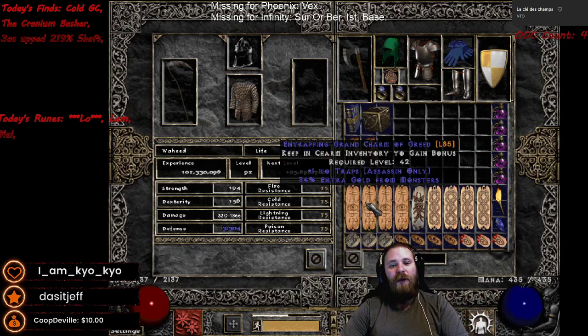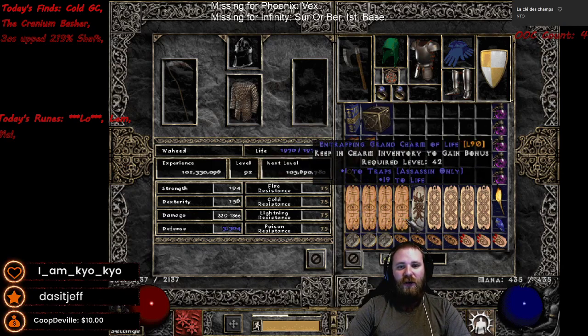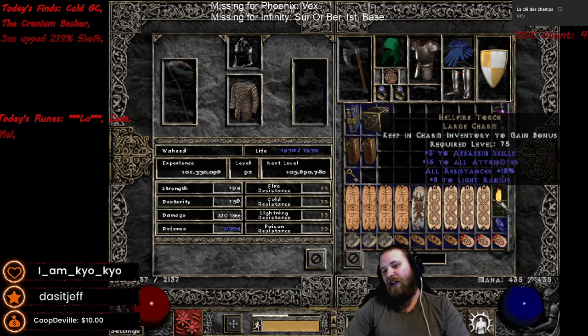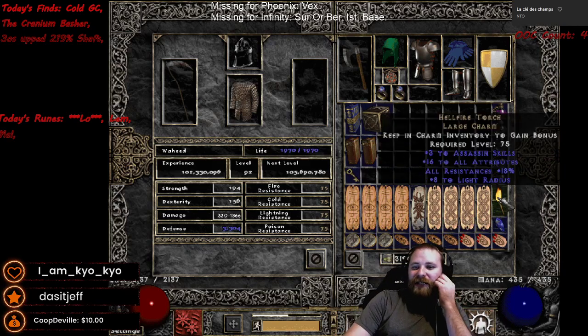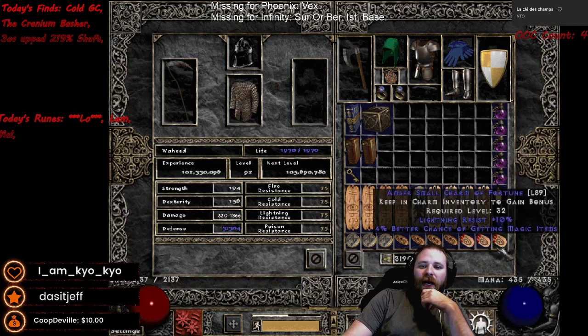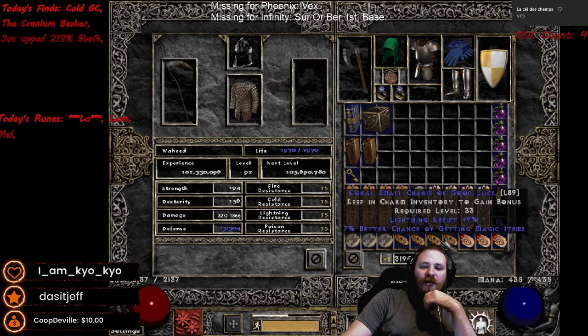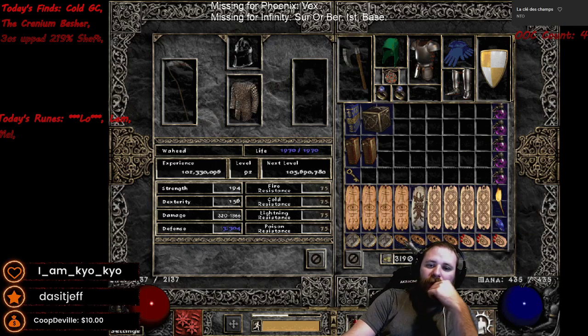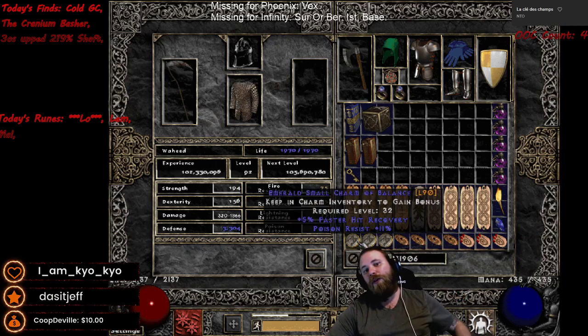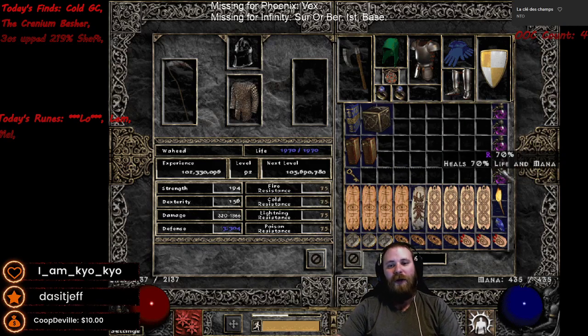For charms: a bunch of random Gheed's Fortune, some trap skillers, FHR, life, gold. We've got a 16/18 Torch and a 17/16/9 Annihilus. Then basically res charms and a little bit of magic find. I'll probably replace some of these eventually, but I'm not really playing this character much right now — I'm playing the solo self-found almost exclusively, and this is not solo self-found, by the way.